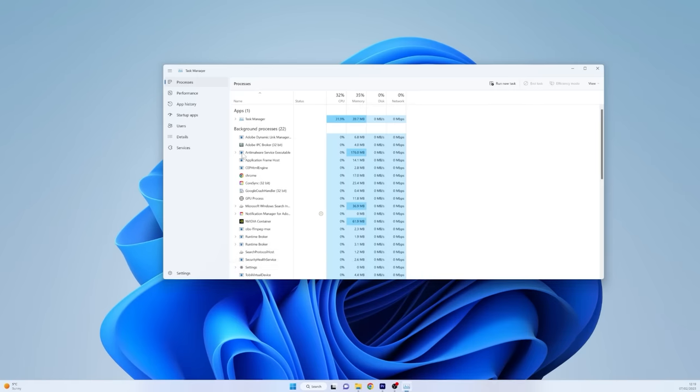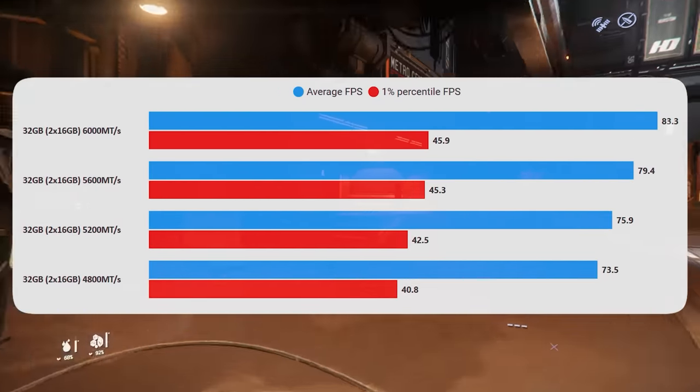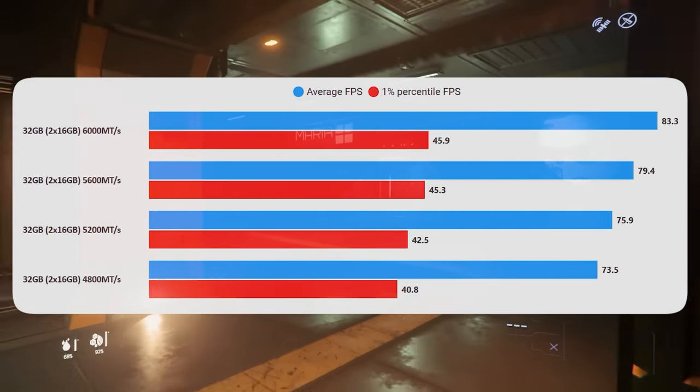First up, RAM. The obvious thing to say with RAM is make sure that it's actually running at the speed you think it is. If you've updated the BIOS or maybe you've never looked at this, check in the performance tab of the task manager that your RAM is running the speed it should be. This is a big gain in performance. If you've got your RAM with no profile on it will run a lot slower than if you're running at what's advertised on the box.